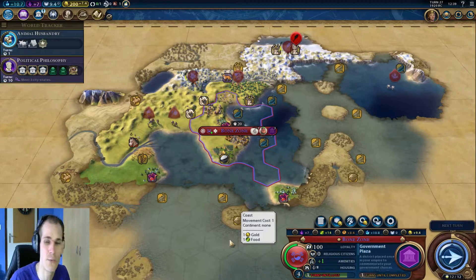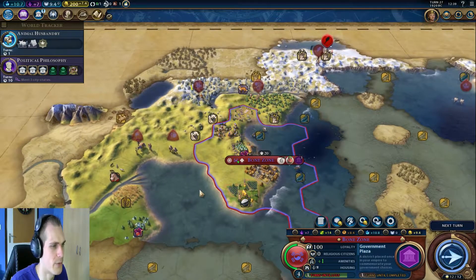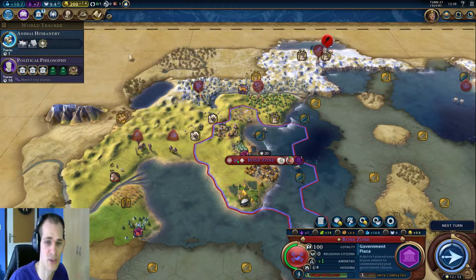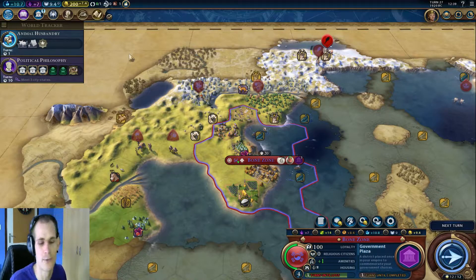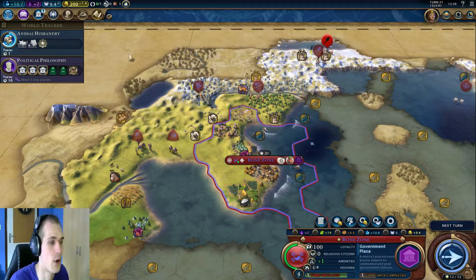The second thing: Matthew Francis left a comment stating that we need to keep in mind that the Campus districts for science get a minus adjacency from being next to mountains. I think I mentioned that districts get minus adjacency from being next to another district, and they do get a plus adjacency bonus for being next to the Government Plaza - which is also a district - but yeah, I forgot to mention the mountains penalty. So thank you so much for that.